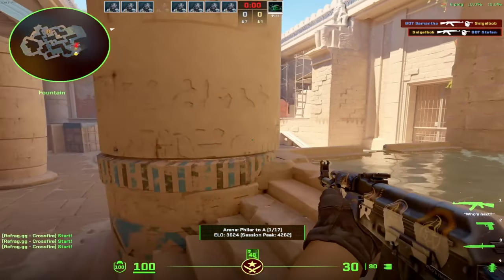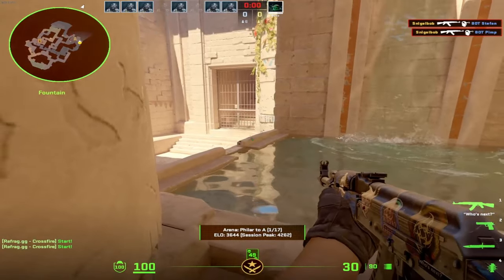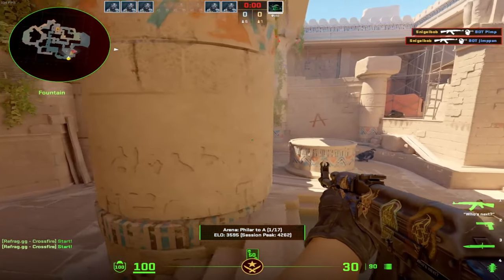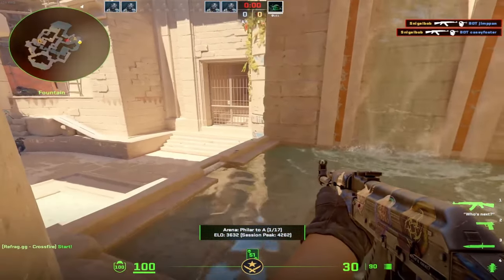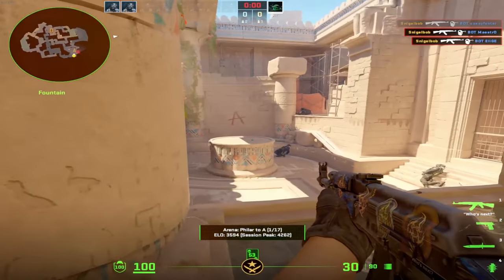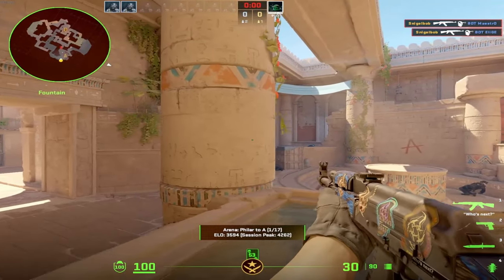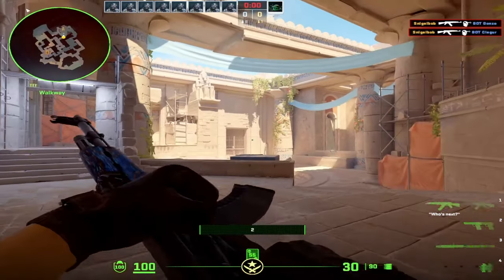Your objective in crossfire is to kill all the bots, and there's a lot of them. It varies a bit depending on what map and what area you're in. To progress, you kill all the bots in the current area and then proceed. This is really good to practice your aim and reaction time — it gives you very fast-paced shooting so you never have to stop and think.